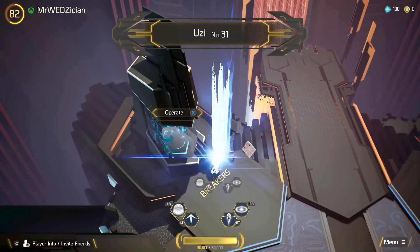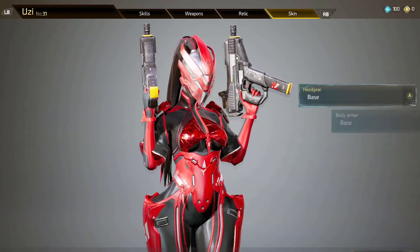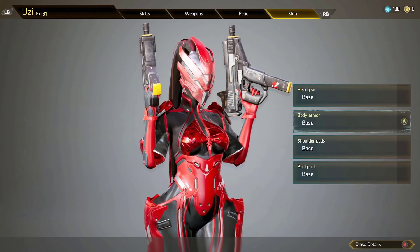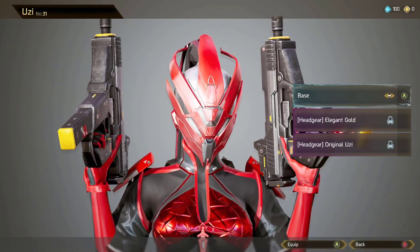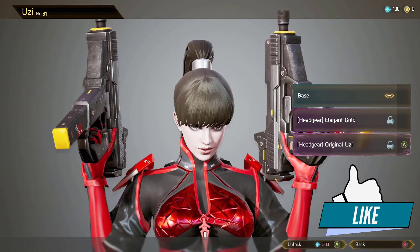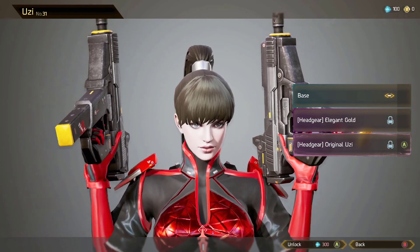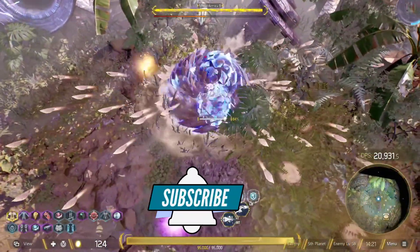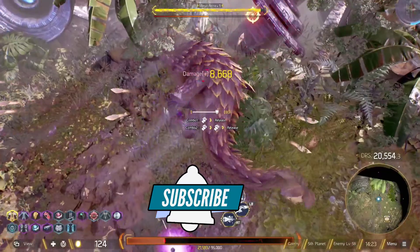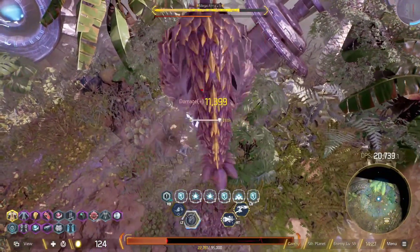Another thing you can do is buy yourself a new skin. Just go to where it says 'skin' and you'll be able to buy something that's locked — like this one here, that's a pretty good one — for your 1000 crowns. Anyway guys, that is it for today, hopefully you find this helpful, thank you for watching, I'll see you later.